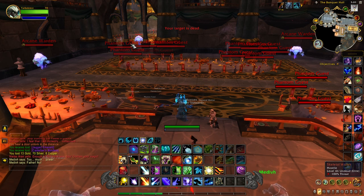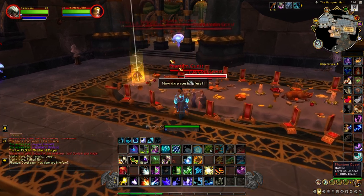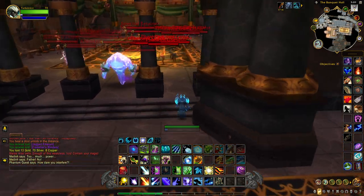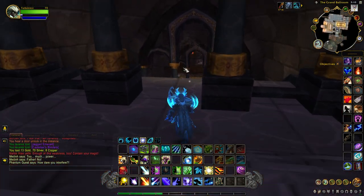After you kill Morose, you'll notice a room back here on the left. Enter that room and when you come in, hang a right and go down the stairs. This will take us to the basement.